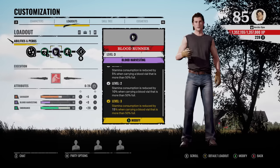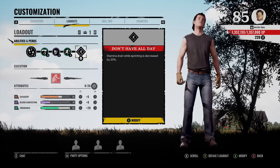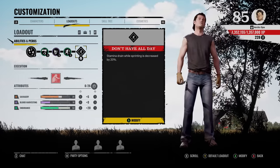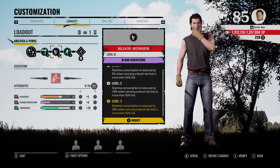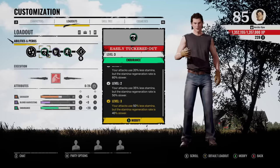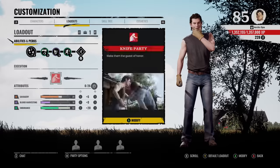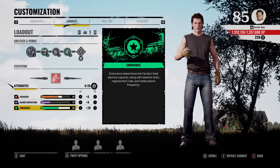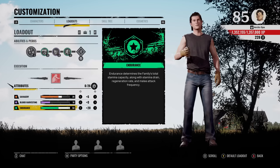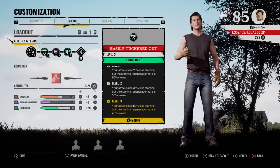We're going to skip the third perk for now. For the grandpa perk, we have Don't Have All Day — stamina drain while sprinting is decreased by 20%. So if you have a teammate who manages to feed grandpa, this perk adds on with Blood Runner for a 35% stamina reduction for sprinting. While attacking, you save 65% more stamina, and while sprinting you save 35% more stamina. With 50 in endurance — which determines the family's total stamina capacity, stamina drain, regeneration rate, and melee attack frequency — these two perks including the grandpa perk will make you feel like you have infinite stamina.